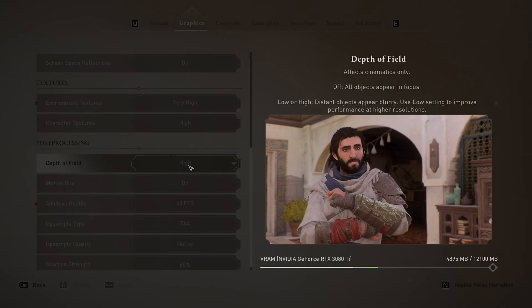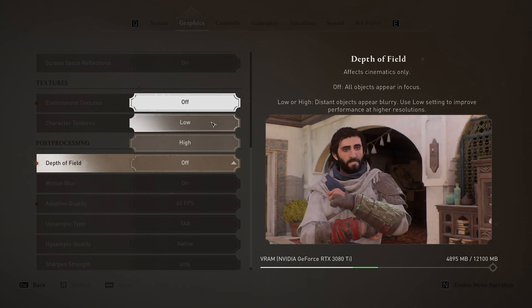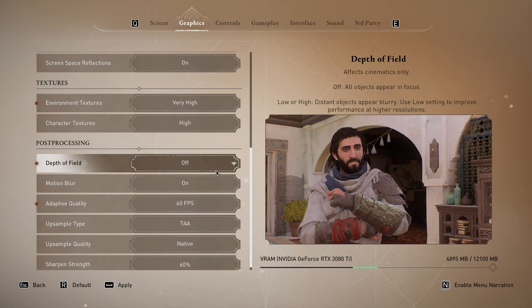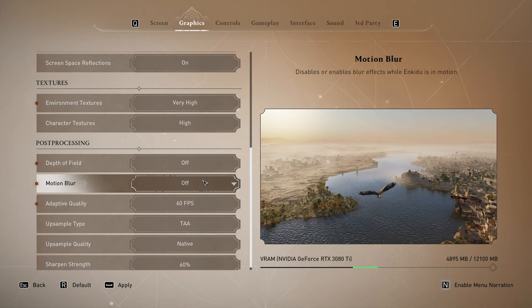Scrolling down to post-processing — depth of field is your preference. Personally I find depth of field makes it seem like I need glasses. Between low and high it changes the amount and quality of blur in the background behind characters and objects. I prefer this effect off completely, but if you like the look, keep it on low. Between off and low there's very little performance impact, but changing it up to high causes around a 3% drop. I'll keep this off. Motion blur — same recommendation: I prefer this off. It can help mask frame stuttering, but if you get motion sick, turn it off.